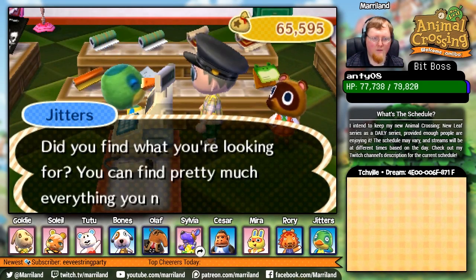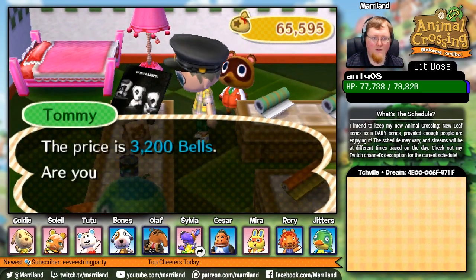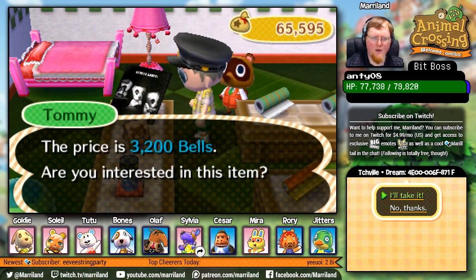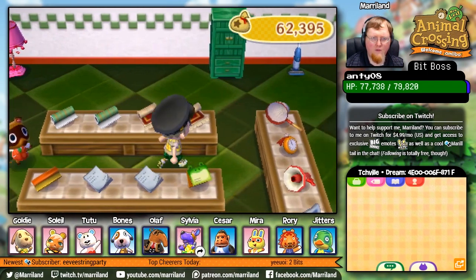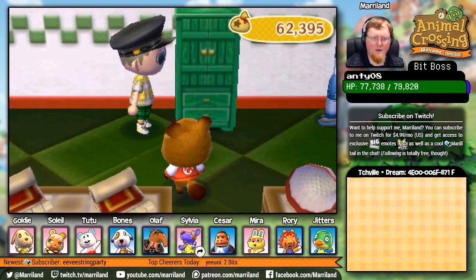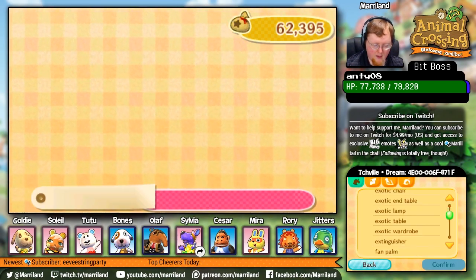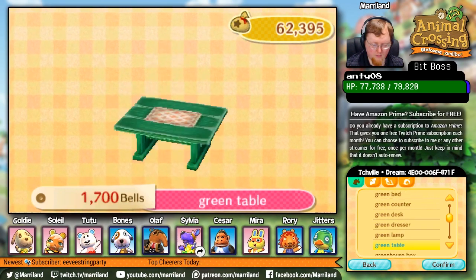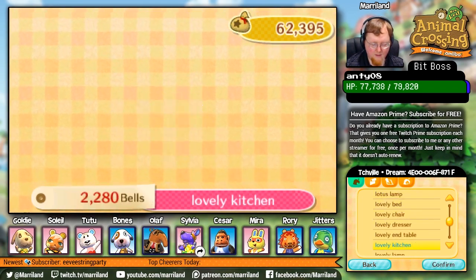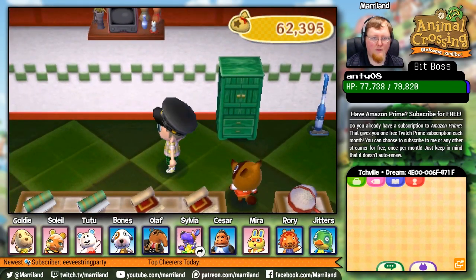How are you doing, Jitters? I hate how they don't have any personality when they're in the shop. Look at all this lovely stuff though. I don't think I have that. It sounds good, I like it — I think we'll take it. The question is: do I have the lovely stuff and the green wardrobe? It was a lovely bed and a lovely lamp, right? I don't have a green wardrobe, so I gotta get that.